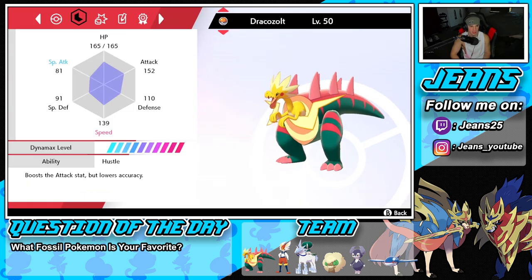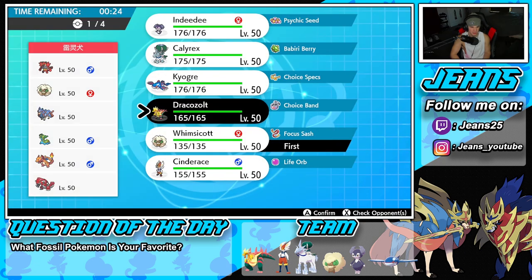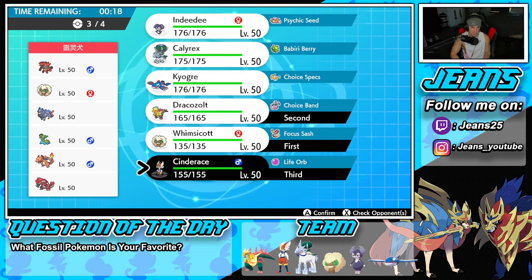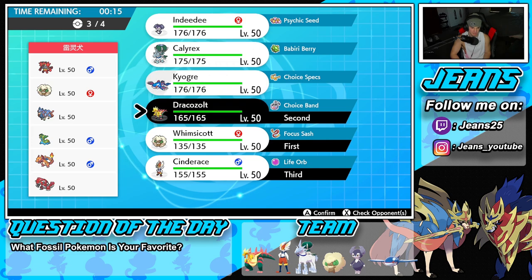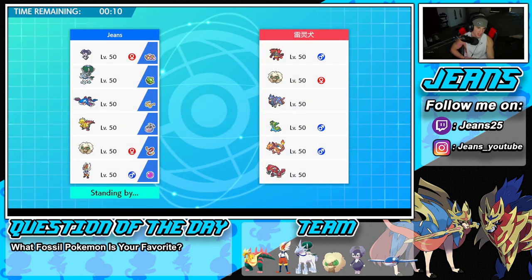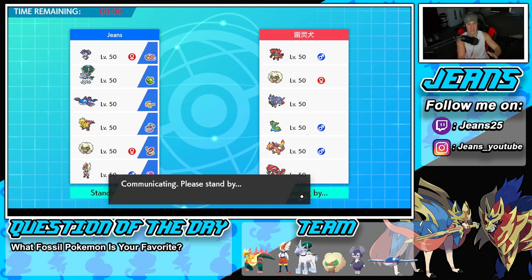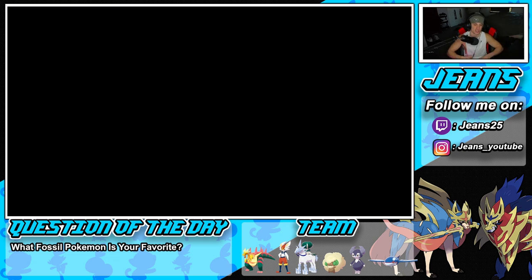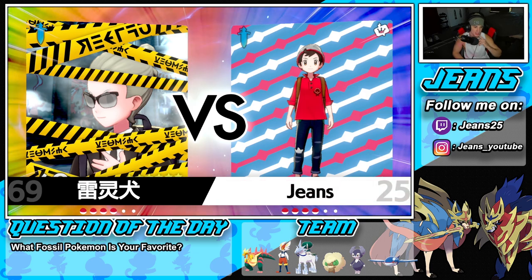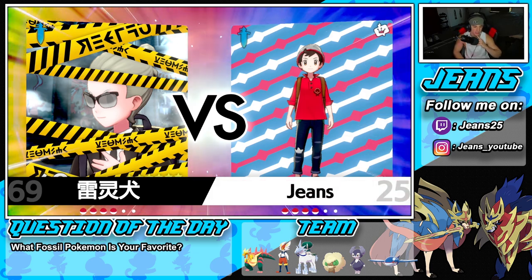Dracozolt is 139 speed — if I get a taunt off that could be gorgeous. I'm going to bring Cinderace and Calyrex in the back. I'm not bringing Kyogre because if I choice spec into a water move, he can just swap into storm drain Gastrodon and pretty much win. You guys saw what Kyogre can do in battle one — for now he sits in the back. I want to get some work done with Dracozolt, which is a really cool and very strong pokemon.